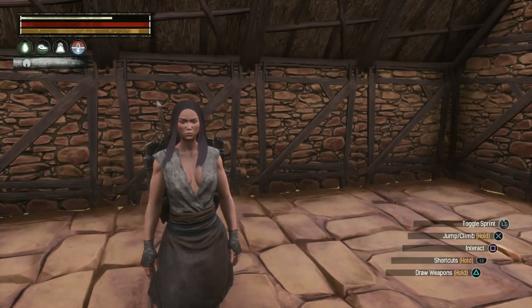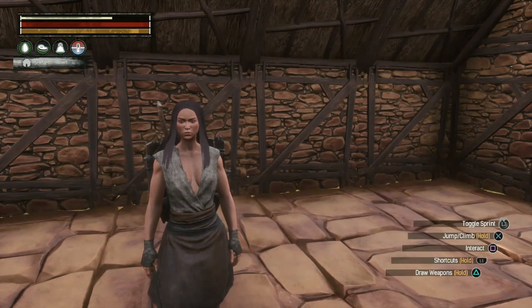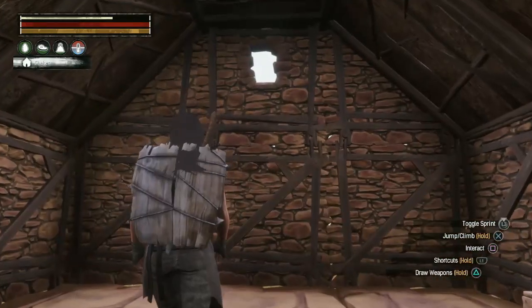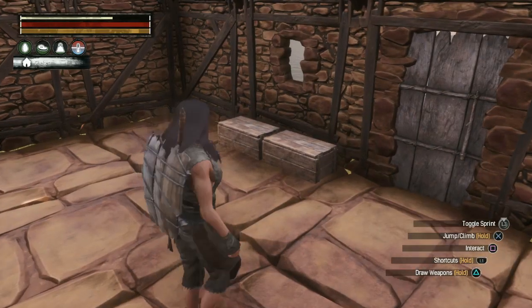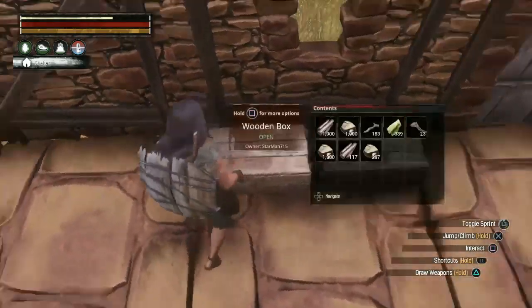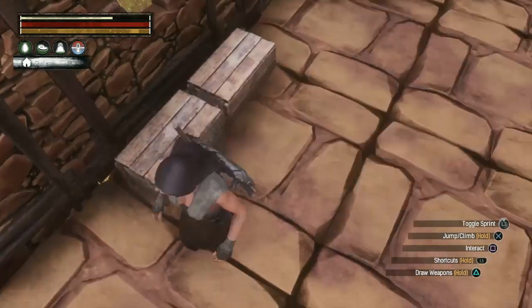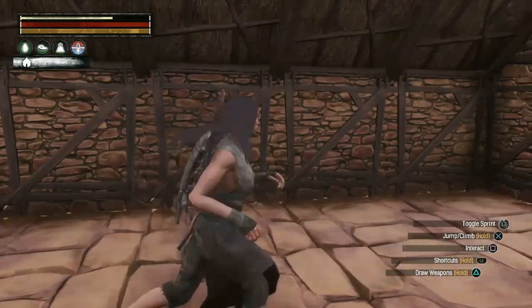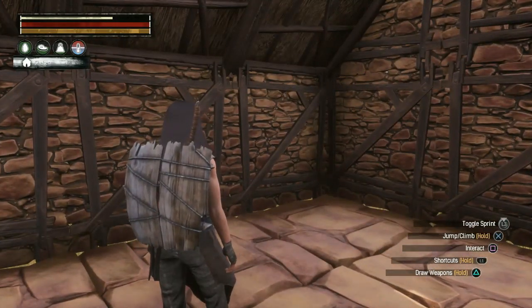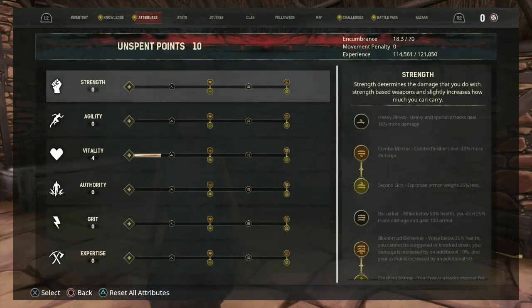Hey, what's up guys, welcome back to the Toilet Studios. I am your friendly neighborhood Starman. Welcome back to revisiting Conan Exiles. We are inside our shelter that we built in the last episode. I did a lot of resource gathering off camera — I went and grabbed some more wood and stone, some branches for fiber, because in today's episode we are going to start putting together our crafting stations and create a little workshop area.